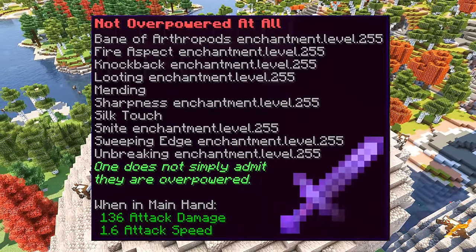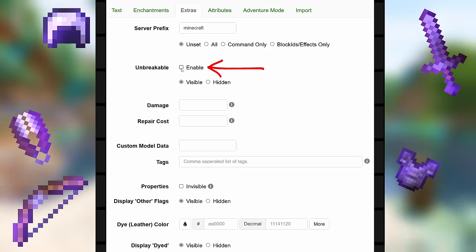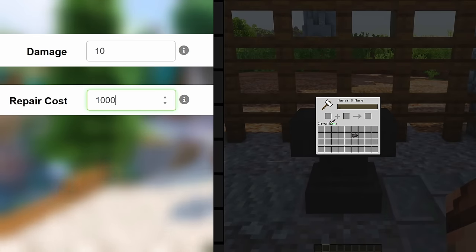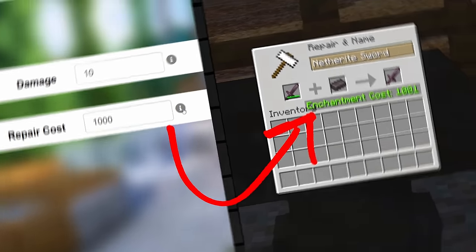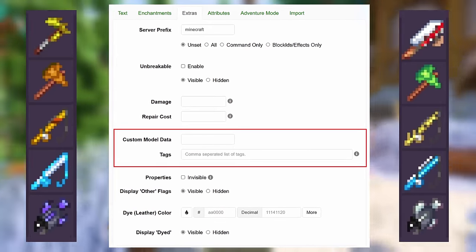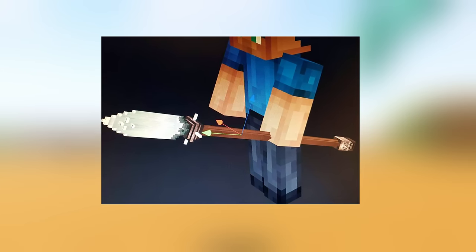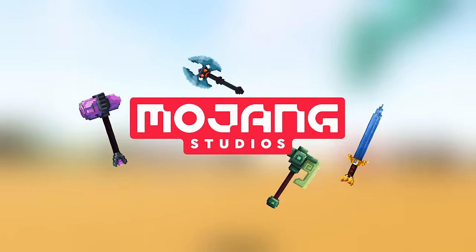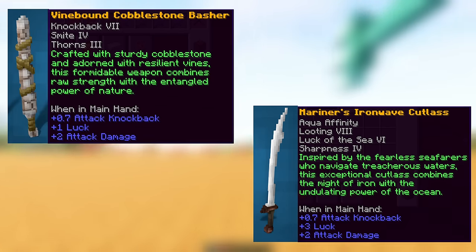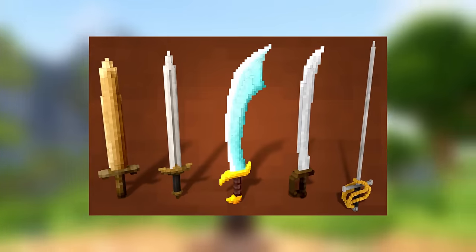Once you've gone absolutely crazy on the enchants you can move over to the Extras tab. Here you can make the item unbreakable — though again this only works on items that break. You can also add damage to the item as well as add extra enchant levels to the repair cost. Next you have the Custom Model Data, because you can create custom models for your weapons and items. I still have to get around to learning how to do this, but it's just another thing I wish Mojang would add — imagine different variations of tridents, custom weapons and items all with different stats and abilities.